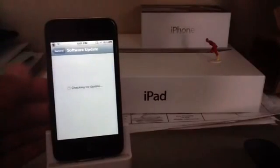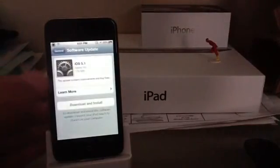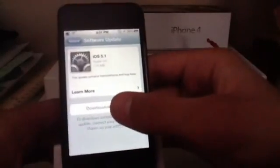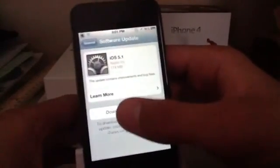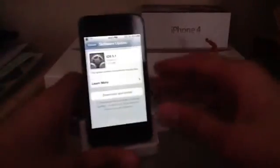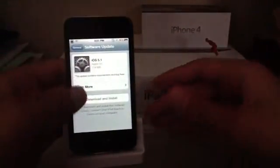As you can see it's checking for an update, and here's iOS 5.1 telling me to update. But I basically can't press or tap on it — it just disables me or prevents me from accidentally pressing it.